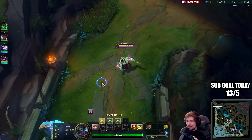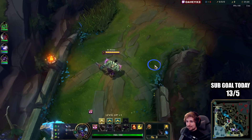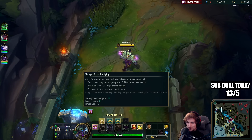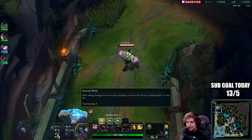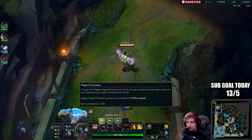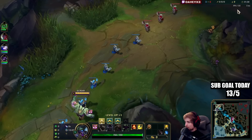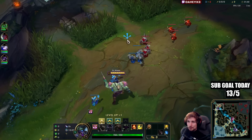Alright guys, they are playing Mundo top lane and I'm going to teach you exactly how you can play Mundo right now. What you want to run is Grasp, Demolish, Second Wind, Overgrowth, Approach Velocity, and Magical Footwear. We also have Doran's Shield, Ignite, Flash into the Darius matchup.